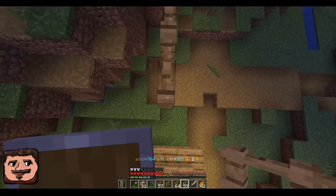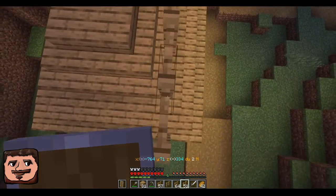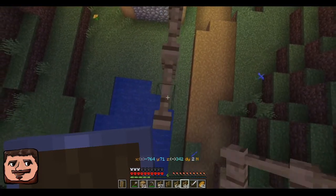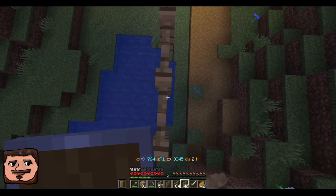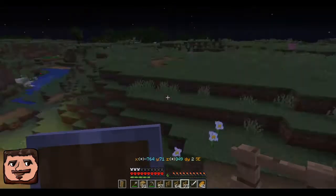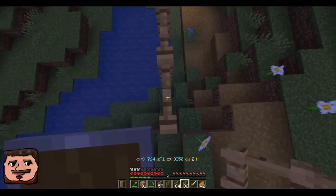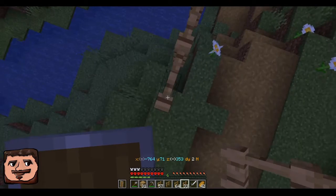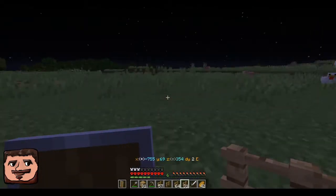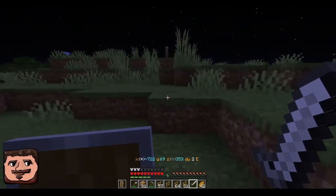Did we say 353? I think that's what I said. I may need to take this house out too, because I really don't want to put a house under my railroad track — that house is probably going to go. 353, 353 sounds right. Is that it right there? That might be it. One, two, three — and, and, just to make sure — 353, yeah, that's it.